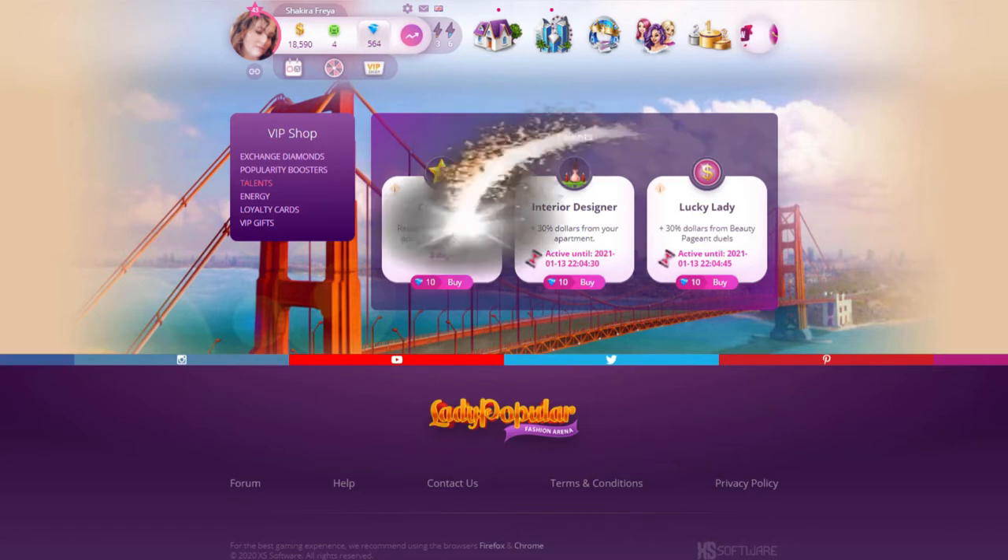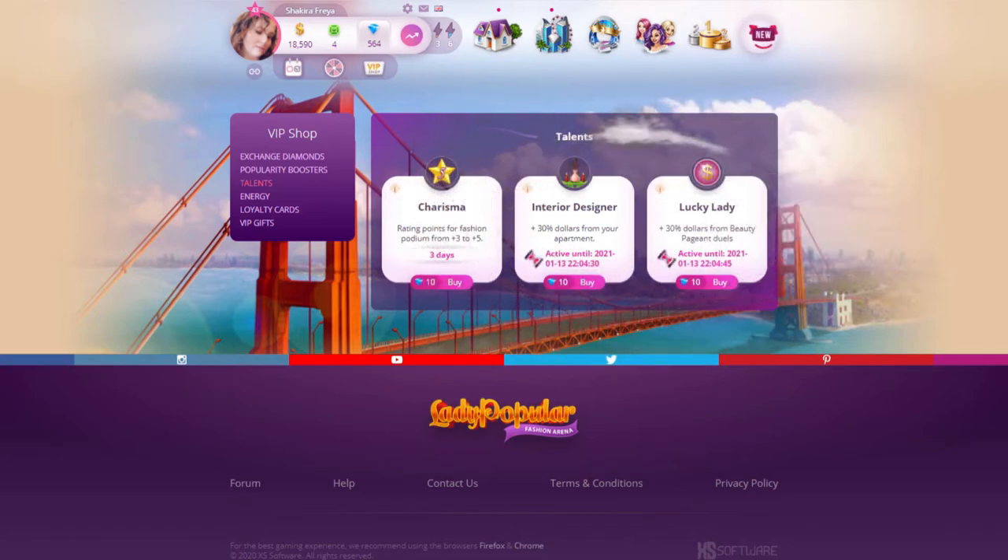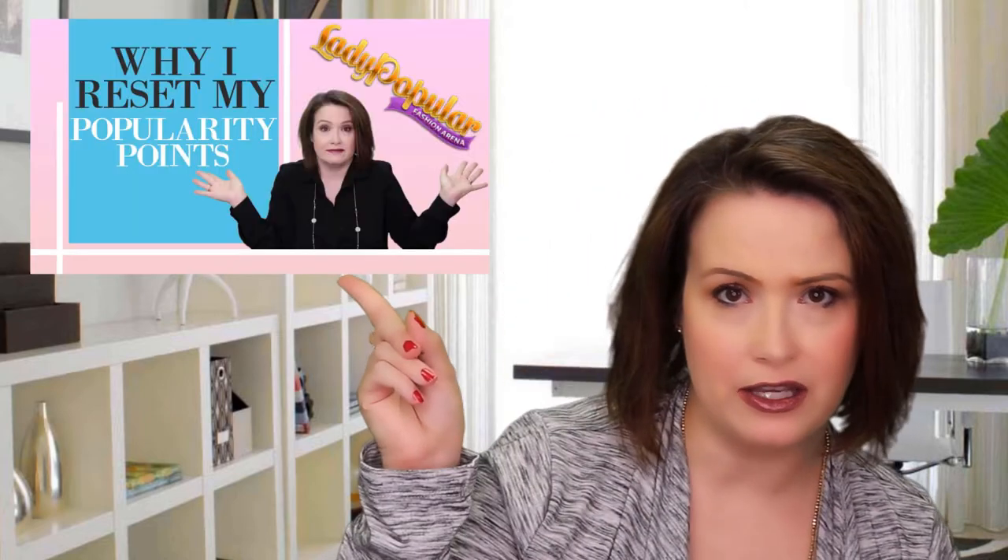There is also the interior designer and lucky lady talents. These are the two that I always use because they give 30% more dollars in your apartment and the beauty pageant duels. And as I mentioned in this video, I need the dollars to level up my club.